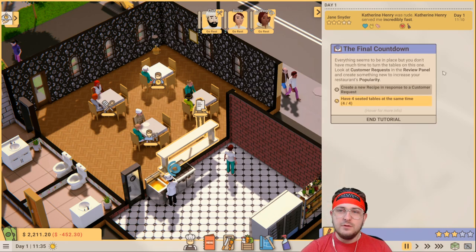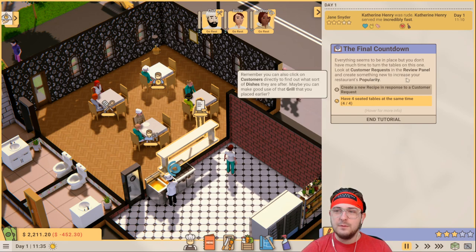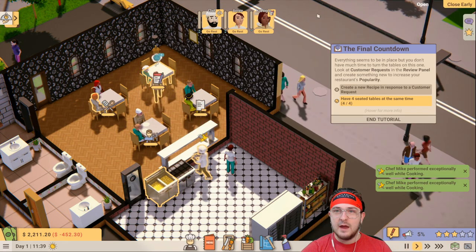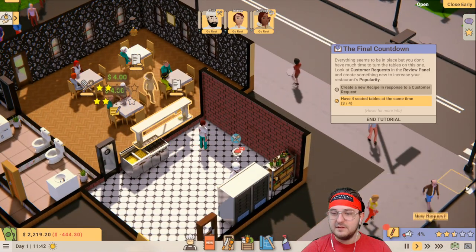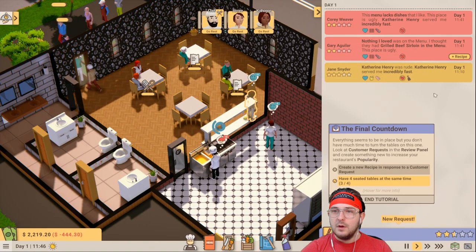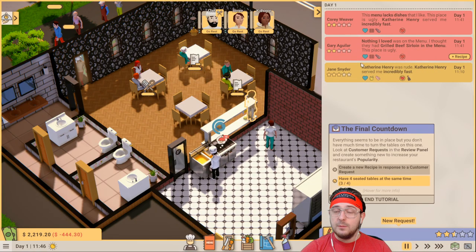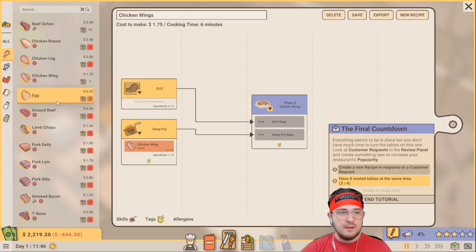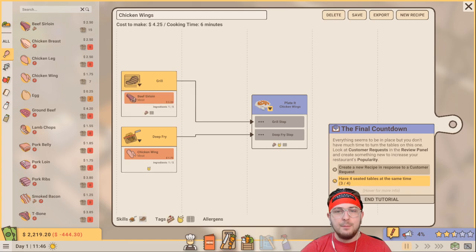The final countdown - everything seems to be in place, but you don't have much time. Look at customer requests in the review panel and create something new to increase popularity. We got two bad reviews - two stars. The menu lacks dishes they like, the place is ugly, and someone wanted grilled beef sirloin on the menu. Grilled beef sirloin - maybe that's something we look into. Let's go to the recipe editor and click grill, and maybe get some nice beef sirloin.